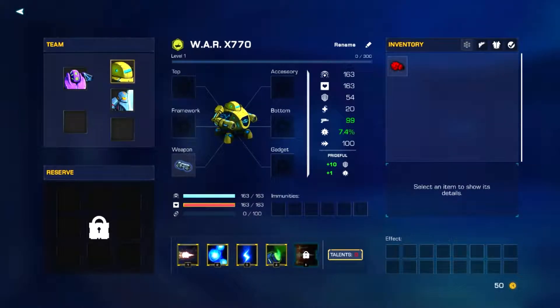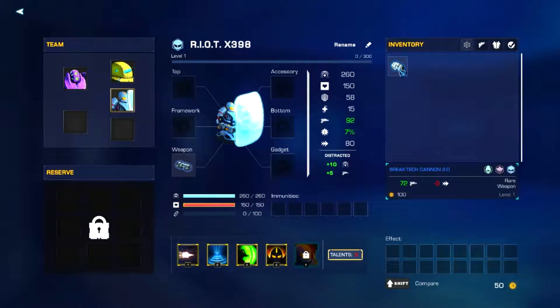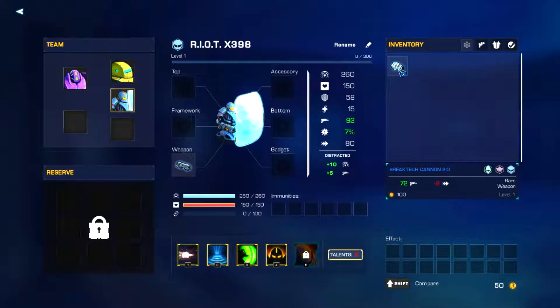This guy can't wear it and that guy can't wear it, so only this guy can. One thing I would say: there's a little bit of room where they could automatically show a comparison with your current weapon. You have to hold down Shift to see it, and I feel like they could rework this to automatically show a comparison — either as a tooltip on rollover or integrating it into the numbers. In this day and age, everybody wants to compare to see if it's better or worse.